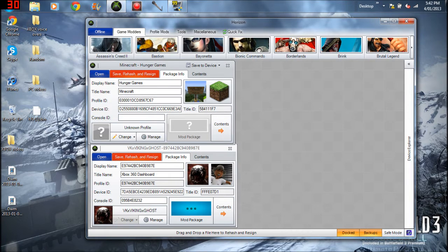Copy your console ID into the map's console ID, and then copy the profile ID. Get your profile ID, copy it, then delete the profile ID in the map and paste yours in. Place your profile ID, and then delete the map's device ID and replace it with your device ID, then save it to the top and you're done.